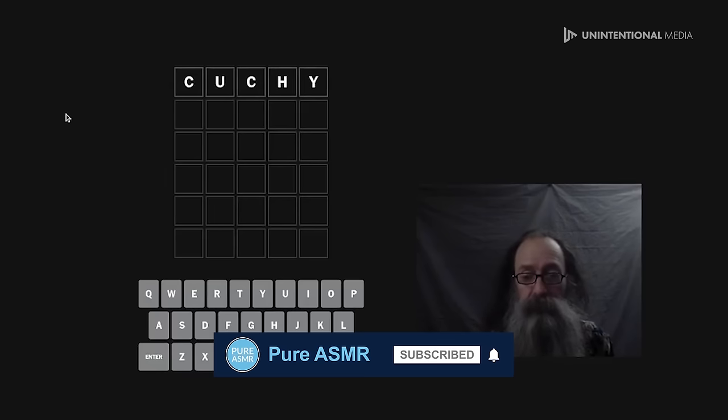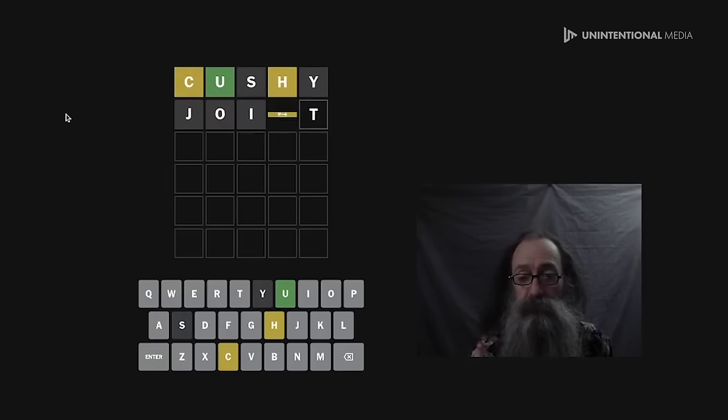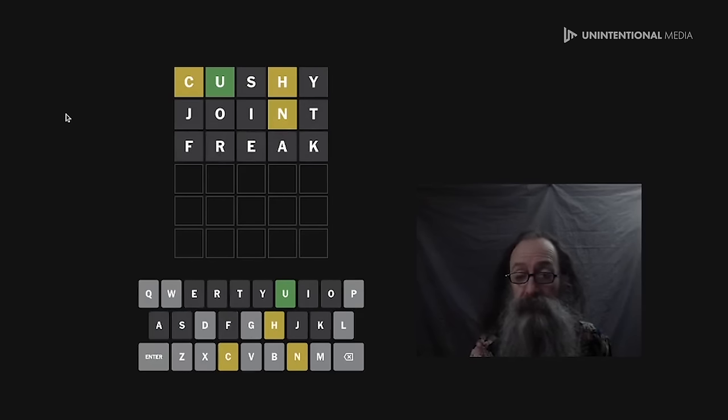There we go — cushy, joint, and freak. I choose those three words because that way I have 15 unique letters, more than half the alphabet, including all the vowels with Y. So if you want to make suggestions of three words to try, put them in the comments — they have to be 15 unique letters containing all the vowels and Y. I like these ones partially because it's humorous to me — cushy, joint, freak. I do use cannabis, just being honest.